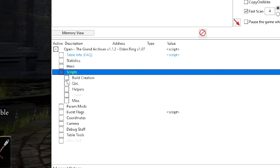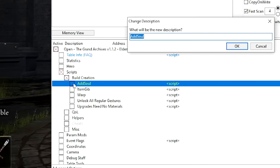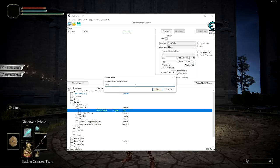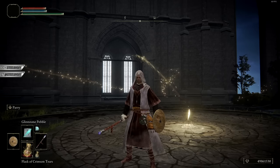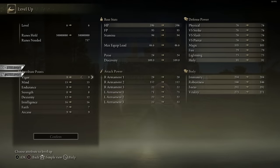The rest of what we have to do is get ourselves levels and items. We close the Event Flags — we don't need those anymore. We go to Scripts, then Build Creation. I want to add myself souls first, so we're opening that and I'm going to give myself 50 million. Okay, 50 million added. Now we can level up to the level we wanted, which is going to be 137.